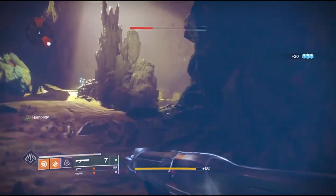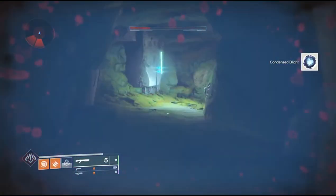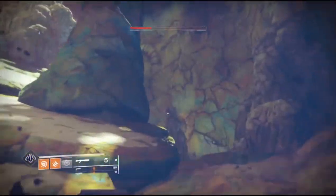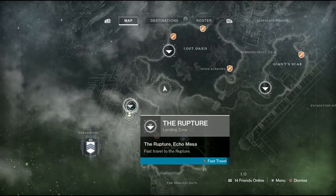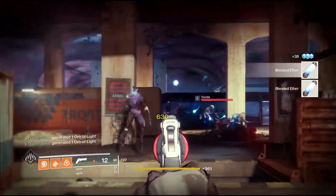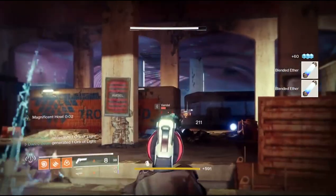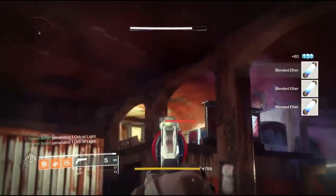For the condensed blight material, spawn in on the Rupture on IO and directly to the right you'll find the Sanctum of Bones lost sector — there is one blight inside. As soon as you kill that blight, clear the adds, fast travel back to the Rupture, run in and kill it again. You need to do this five times to fill the condensed blight. For the Fallen precision multi-kills, I just spawned on the EDZ and ran into one of the first lost sectors so I didn't have to worry about anyone else getting the kills.